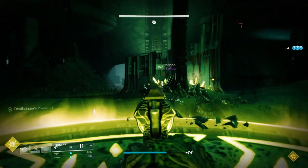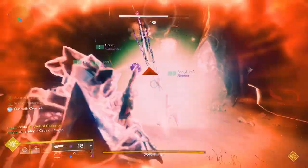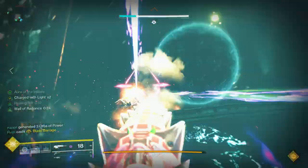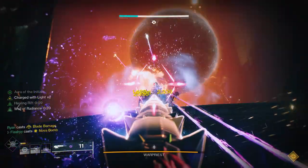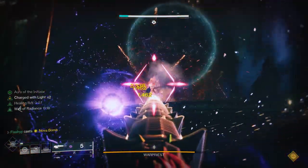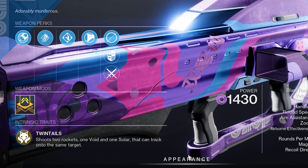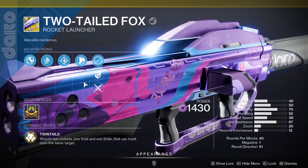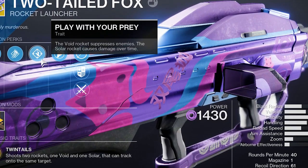Next exotic — let's go with a fun one and that's going to be the Two-Tailed Fox. That's right, remember this rocket launcher? What's cool about this exotic launcher is that it's actually going to be getting a catalyst with the new season. The Two-Tailed Fox intrinsic perk is Twin Tails, which shoots two rockets — one void and one solar — that track the target. Furthermore its perk Play With Your Prey makes it so that the void rocket suppresses enemies while the solar rocket causes damage over time.